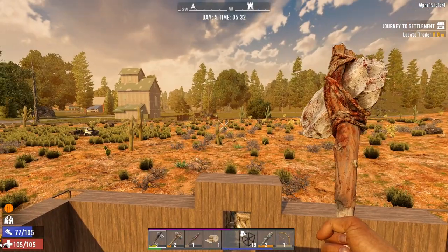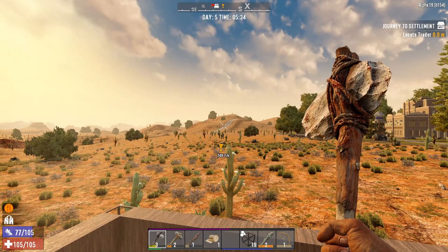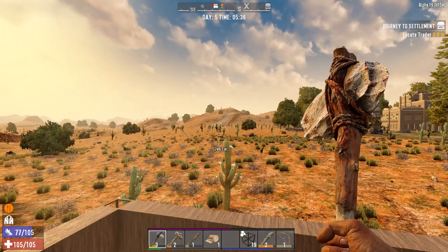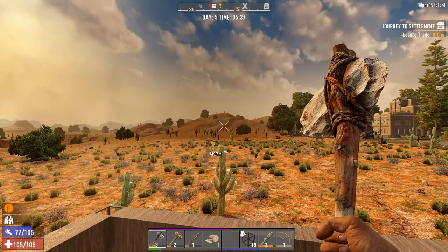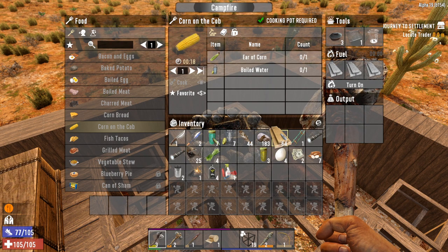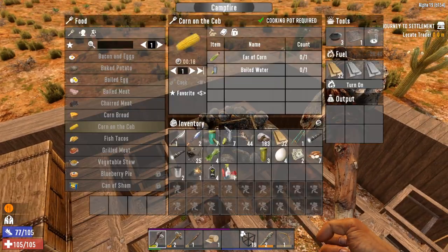We are struggling with food, but what I've done is I ran all the way back to our previous building — if you remember we did some scavenging at the beginning, which is why I always scavenge early. We had a cooking pot and a grill there. I ran over, picked up any trash I found, and managed to find a couple of tins of food on the way. Now I'm going to place these in here.